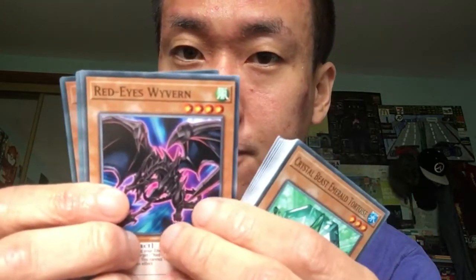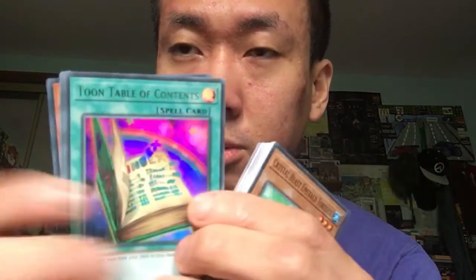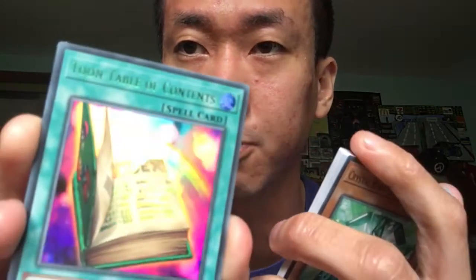Red Eyes Wyvern — I've seen that reprinted a few times, but this is the first time for this year. Oh — we've got the holos here! We've got the Toon Table of Contents in a green rare — super rare in green text.